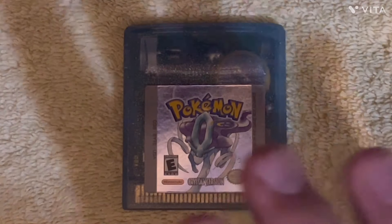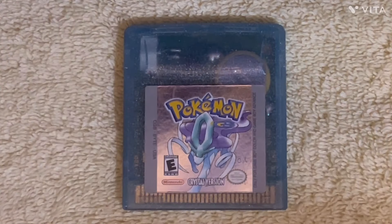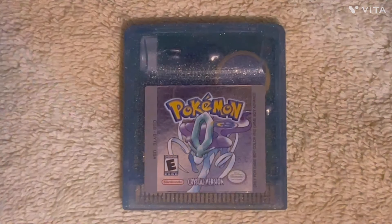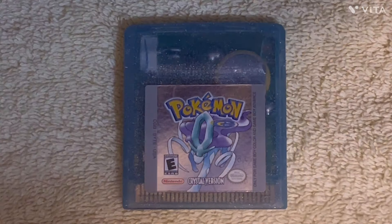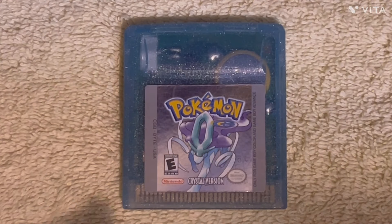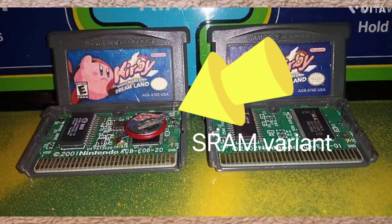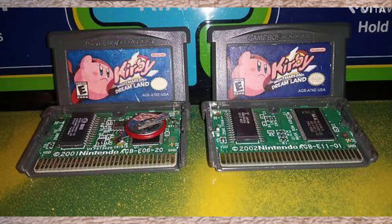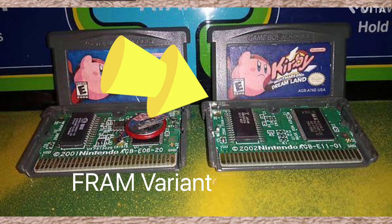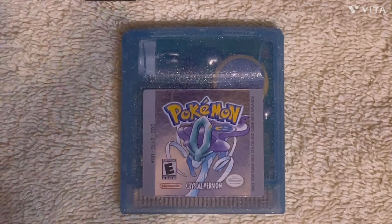This type of save system didn't end with the Game Boy Color. In fact, my copy of Kirby's Nightmare in Dream Land for the Game Boy Advance — which is newer than the Game Boy Color — actually uses SRAM. Not all copies of that game did though; most copies used FRAM, which is slower than SRAM but didn't require a battery to function.